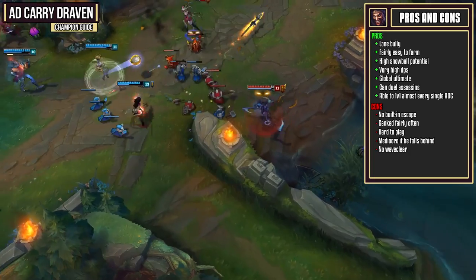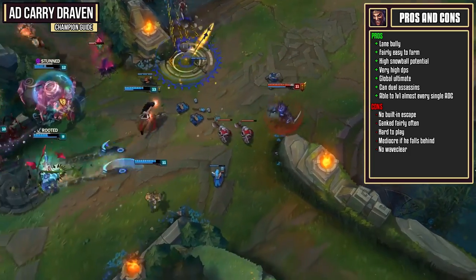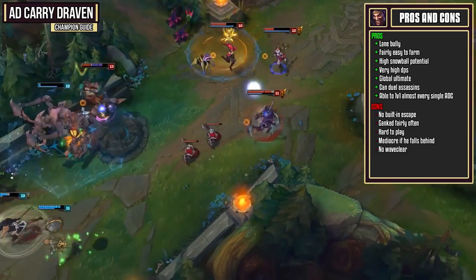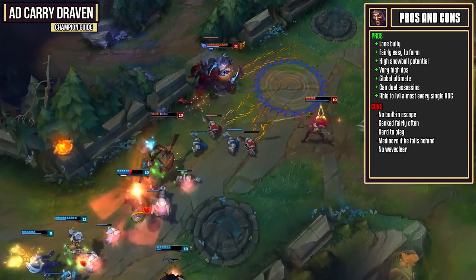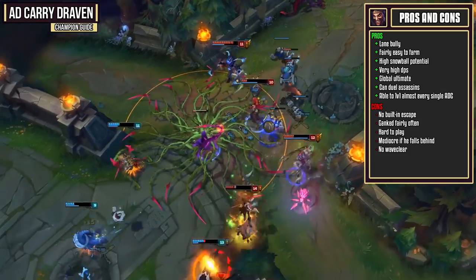Draven even has a global ultimate so he can snipe kills from long range, but honestly this is pretty damn hard to do — it does have a long travel time, though it can be done. Finally, Draven is able to 1v1 almost every single AD carry out there and you can even duel assassins. As long as you can use your E ability to stop their gap closers, you can use all of your damage to easily kill them.